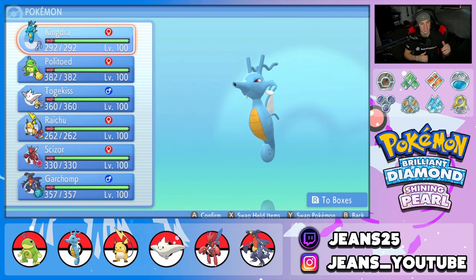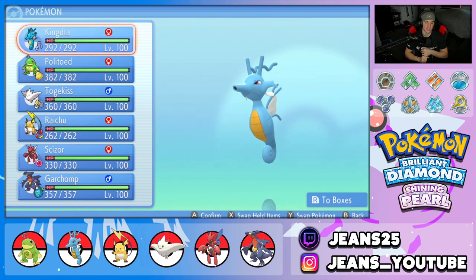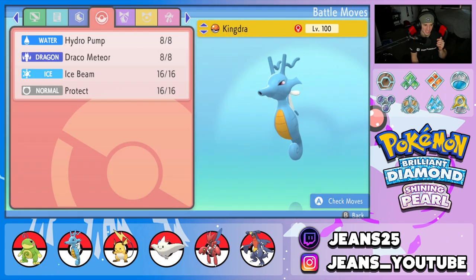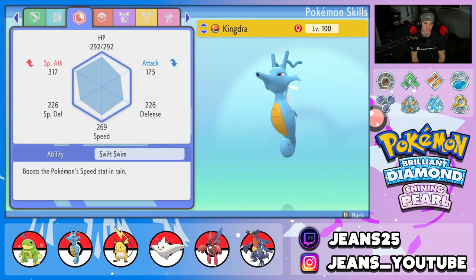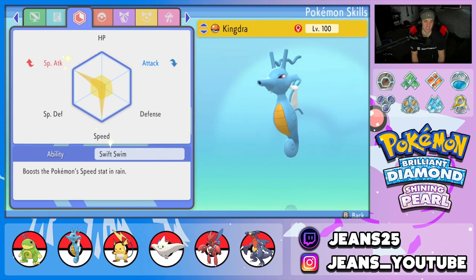In the top spot, the one and only Kingdra — doubles its speed in the rain, has Mystic Water as its item. The moveset is Hydro Pump, Draco Meteor, Ice Beam for coverage, and Protect. This thing is absolutely boosted in special attack and speed, just there to do big damage and get rid of every single Pokemon.